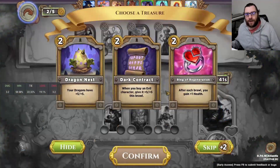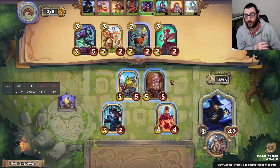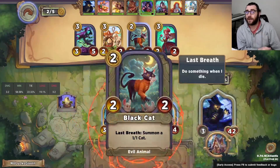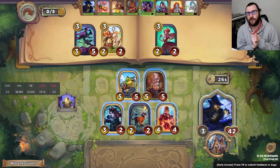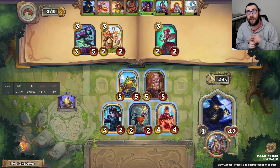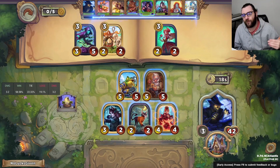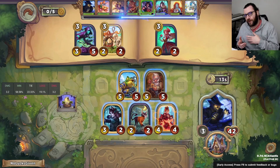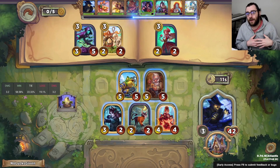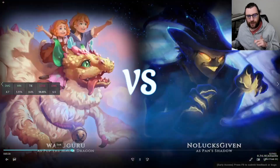In this game I wind up picking up a Dragon's Nest as Pan's Shadow, which is a really good treasure on the hero because I typically wind up playing Slay on Pan's Shadow. I wanted to see: is Pan's Shadow worse now that Evil Eye and Horn of Olympus are both tier 5 treasures? Used to be one of those was tier 4, so you had something to build towards as soon as you hit level 4. But now it's awkward — you want the tier 4 characters but also the tier 5 treasures, and we also get a little bit unlucky.